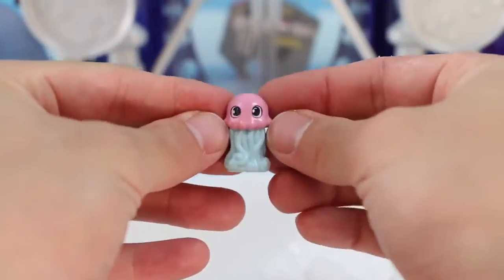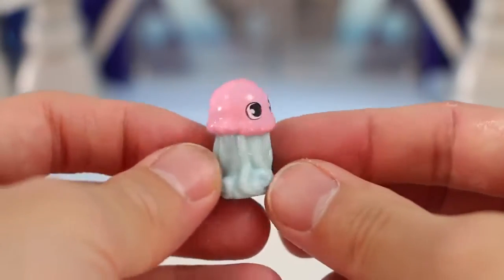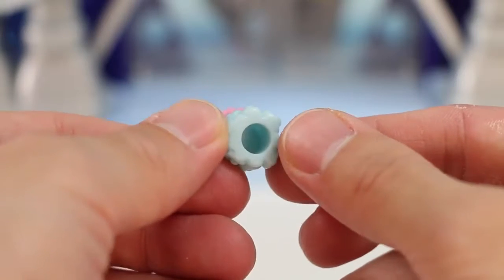Our first Squinkies is from the Squinkie Sea. It's PB Jelly. This squiggly guy is quirky and creative, and his favorite activity is blowing bubbles.